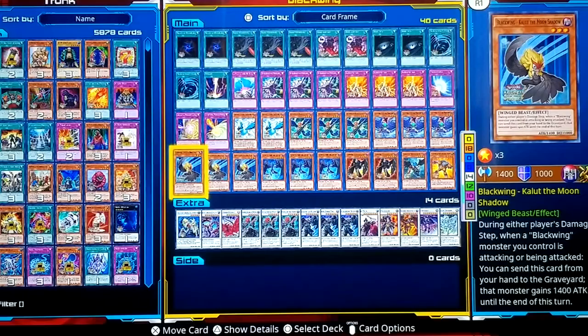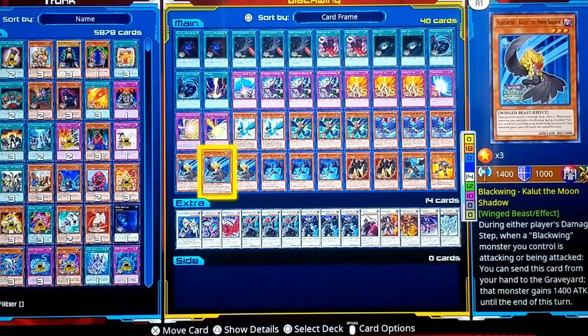Kalut — whenever you have this in your hand, any time a Black Wing would be attacked or is going to attack, you can send this card from your hand to the graveyard and your Black Wing gains 1400 attack. Think of it as an Honest for Black Wings only. Unless you add two, that would be 2800. So Kalut is your helper to gain attack.